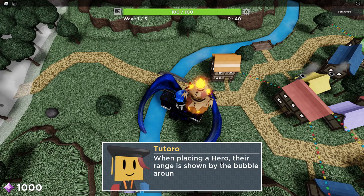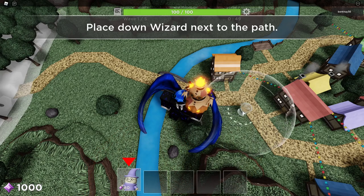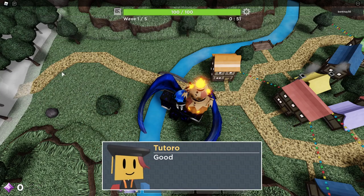Select the wizard hero in your hotbar and place them near the path. When placing a hero, the range will be shown by the bubble around it. Oh well, thank you for finally clearing that up. Oh god, it's a YouTube clickbait red arrow. Oh no.